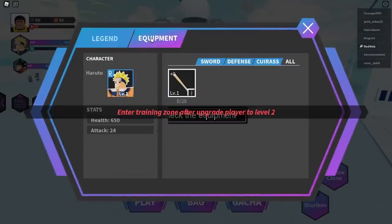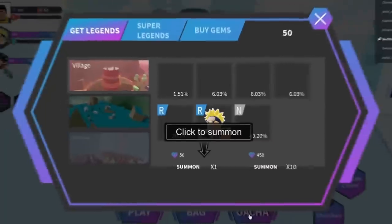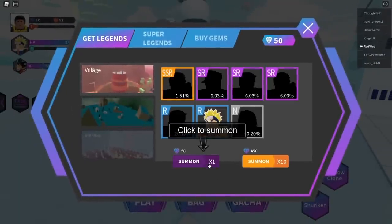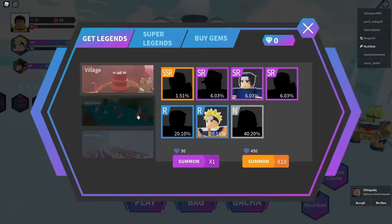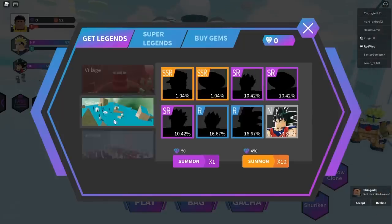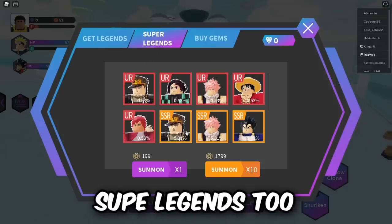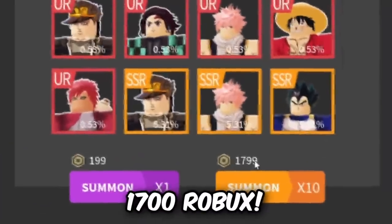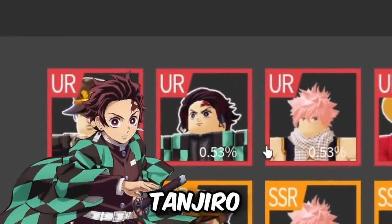A few moments later — we loaded back into the main menu. It's telling me to equip equipment. Oh, you can get equipment in this game too. I can summon with my Robux — this is literally what I want. I got a free one. They kind of butchered Sasuke though. Interesting. The more things I unlock — Wall Village, this AOT section — and you can get super legends too. Oh, 1,700 Robux. I'm gonna have to do this and we might even get Tanjiro.